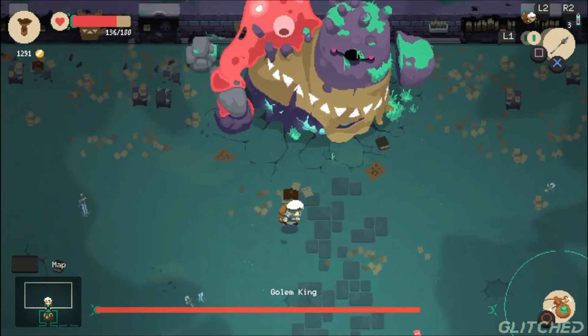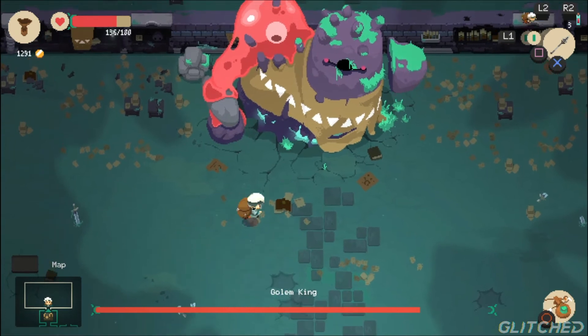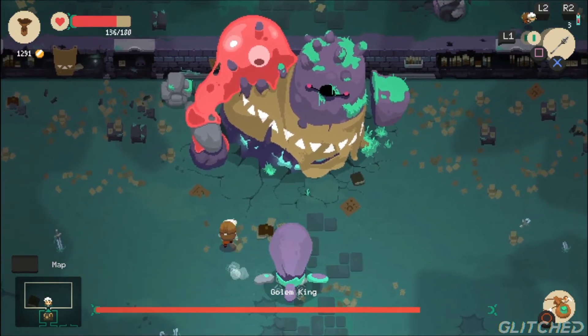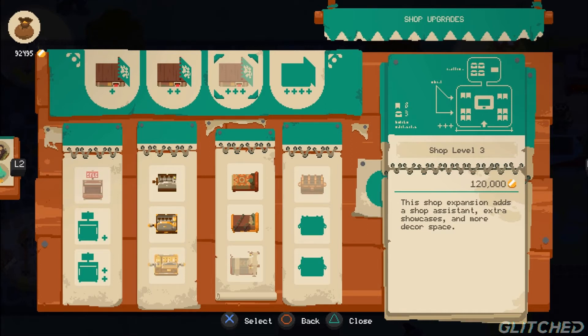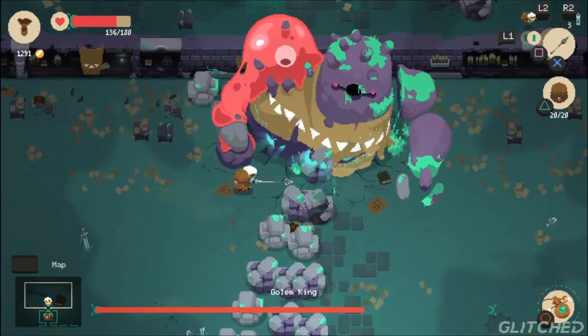Expanding your shop is slightly different, with there also being various new things to purchase, or the expansion of the actual shop to do. Some of the things you can purchase include a fancy new cash register, which entices customers to add a tip to every purchase, and even a comfy new bed, which gives the players temporary health every time they sleep.